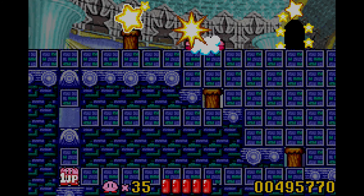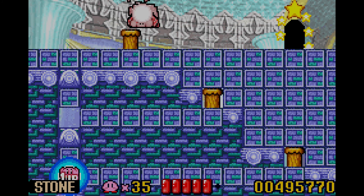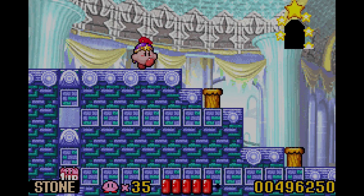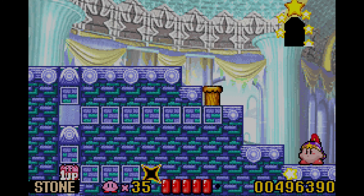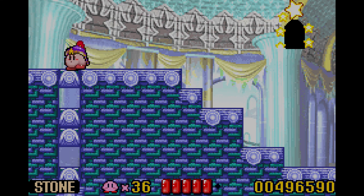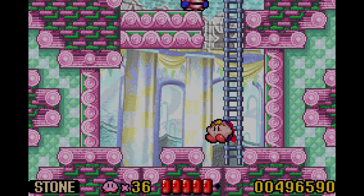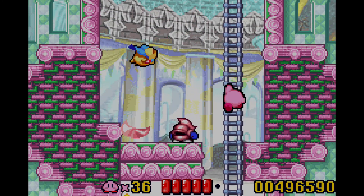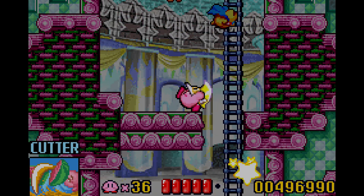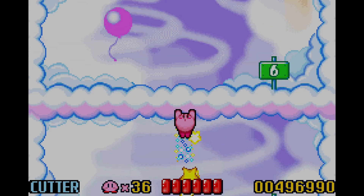We're back into this area. I'm going to take Stone for this. Top, bottom, middle is the order if you want the one-up. Stone is alright as an ability, but it's not really one of my favorites, so I'm just going to get Cutter. And it's on to the end of the level — or stage. I'm going to keep saying 'level,' I don't know.